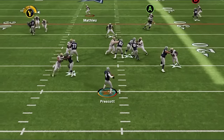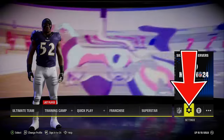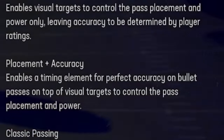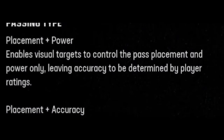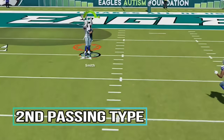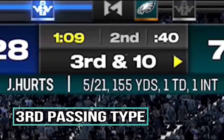Next I'll go over some passing tips. I recently made an entire video covering everything about passing, so I'll have a link in the description and on screen. Starting with a setting found on your home screen: if you're new to Madden 24 or next gen, there are several new passing types the game makes you choose. If you're still using classic passing, it's far better to switch to one of the placement passing types for more control. The best entry-level type is placement and power, which gives you access to the free-form passing reticle without the complexity of the accuracy meter.